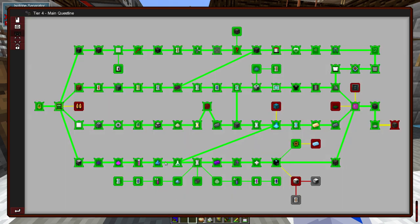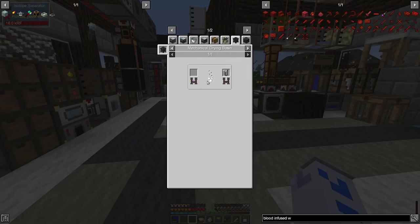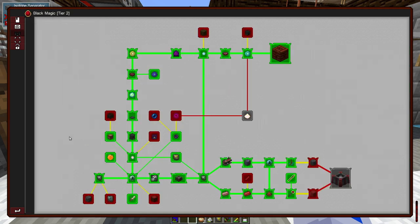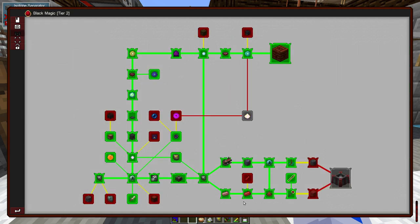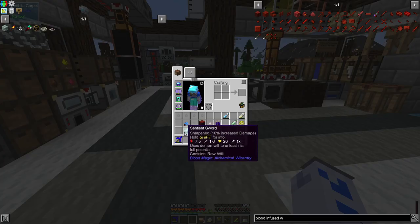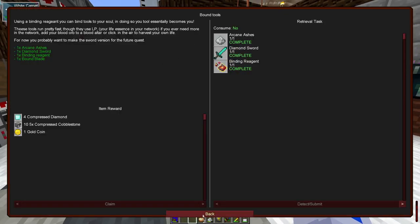At that point everything started looking a bit difficult — the mob laughter factory had so much advanced stuff going into it. I decided to leave Al working on the spacesuits and go do something different, so I had a look at the black magic quest lines. I made a bound tool, basically a magical sword that runs faster than normal but uses up life essence. It turned out to be useless — the sentient sword I already had was significantly better, and there are far better Tinker's weapons too, so I chucked it in a box.